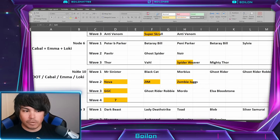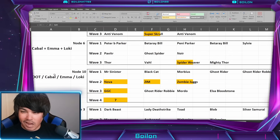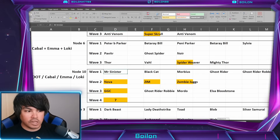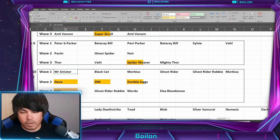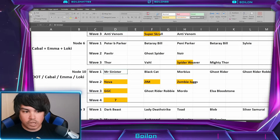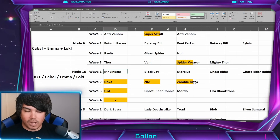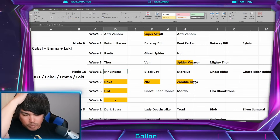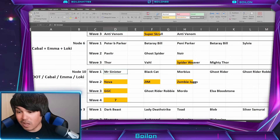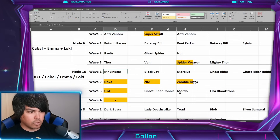Node number ten is where you can use Out of Time or Cabal. I think you probably want to use Out of Time first and then clean up with Cabal. There are four waves: wave one has Mr. Sinister, Black Cat, Morbius, Ghost Rider, Ghost Rider Robby, and another Morbius — this is Bleed Central. Mr. Sinister will very likely attempt to clone Black Knight since he spawns with taunt. I'm not sure what the turn order is; it's possible Captain America might be able to taunt first so Sinister clones him instead of Black Knight, because of the war buffs.